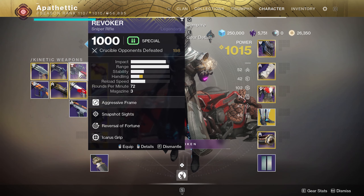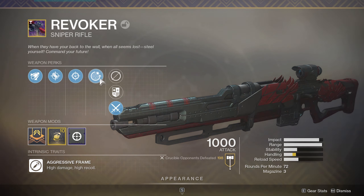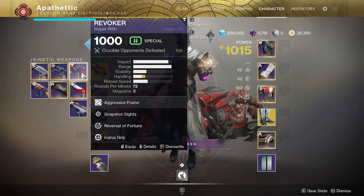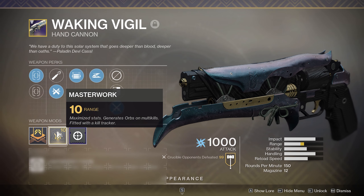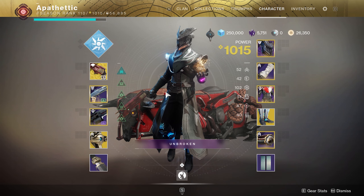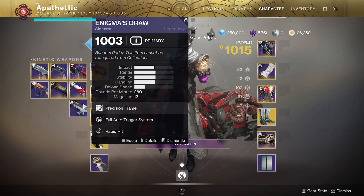My other loadout is the one I used on Widow's Court: Revoker with Waking Vigil. I use Revoker instead of Beloved — even though Beloved feels better — because Reversal of Fortune is so strong. It lets you play aggressively and not be punished if a shot is off. I pair it with Waking Vigil because I have a great roll — Opening Shot, Slideshot, Range masterwork — and I prefer the run-and-gun playstyle over holding lanes with Hard Light. My build is also set up better for hand cannons and snipers.